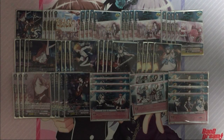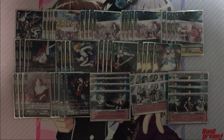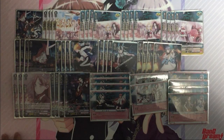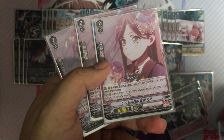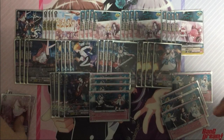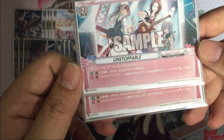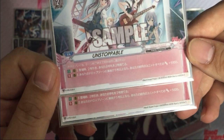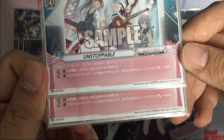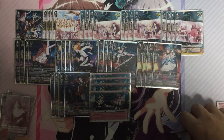Last but not least we have Raise a Suilen, which comes from the secret pack. Since the secret pack only has seven types of cards, we need to include some other cards such as Tia from Poppin' Party which is universal to all bands, and the grade 2 Unstoppable which is a magazine promo card. This card is very simple: enter the field, draw two, drop two; and continuously if you have five or more music in your drop zone, all units in your front row get power plus 5,000. Other than that, everything is four copies.